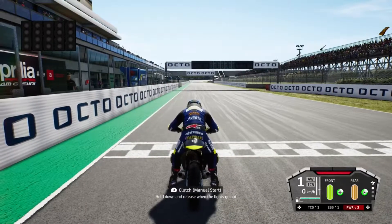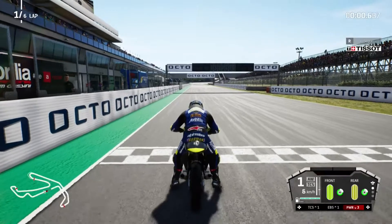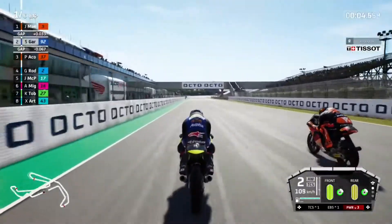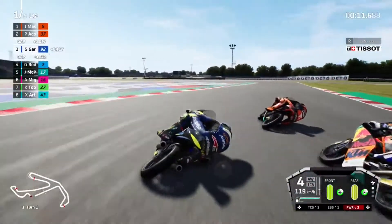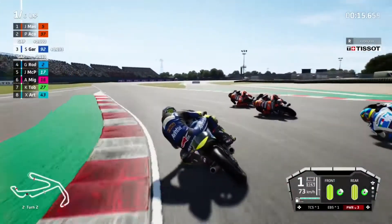Here we go - pull the clutch in, our rear tyre is very hot already which could be a problem. A bit of a slow start for us - a mid-wheelie. Masià and Pedro Acosta have got by us already. Alcoba will come through as well - actually no, that's Rodrigo going wide. We're going to go tight into turn two.